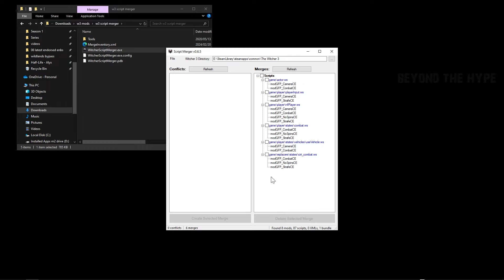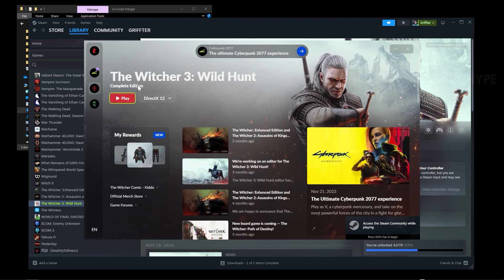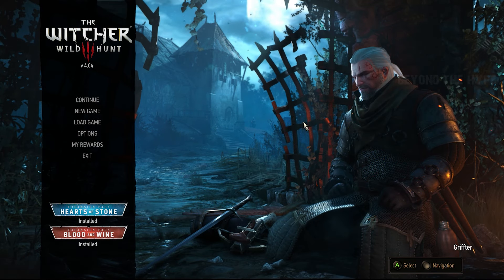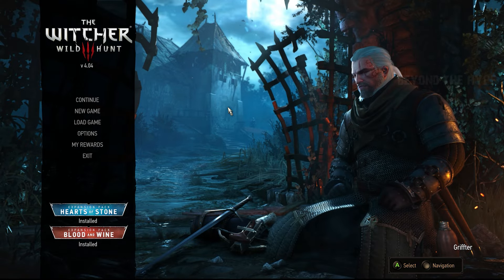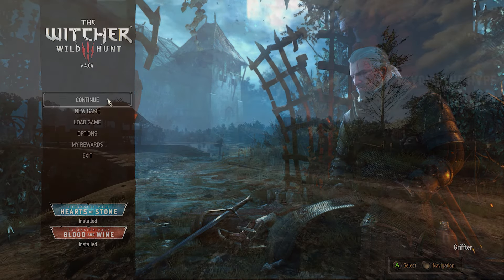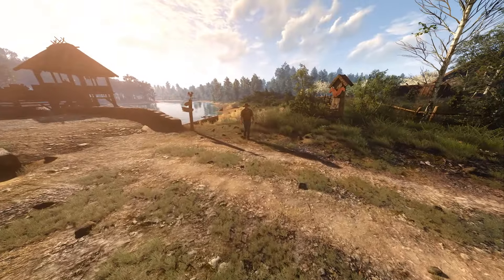Now that everything is merged, start the game again and play in DX12. You're in the game and everything seems to be running. Load up any of your saves and once it loads, you'll find yourself in first person right away.